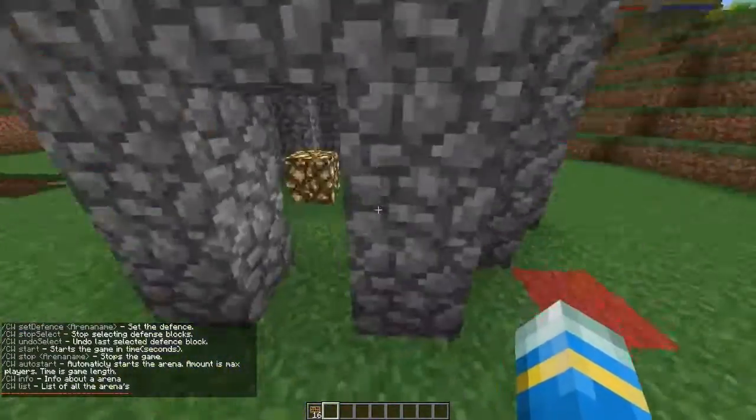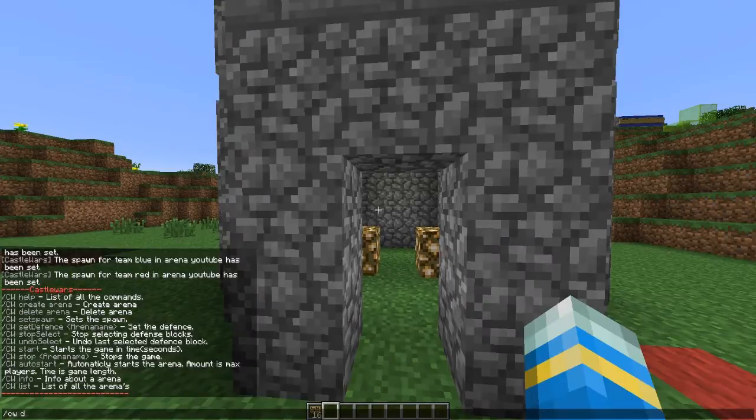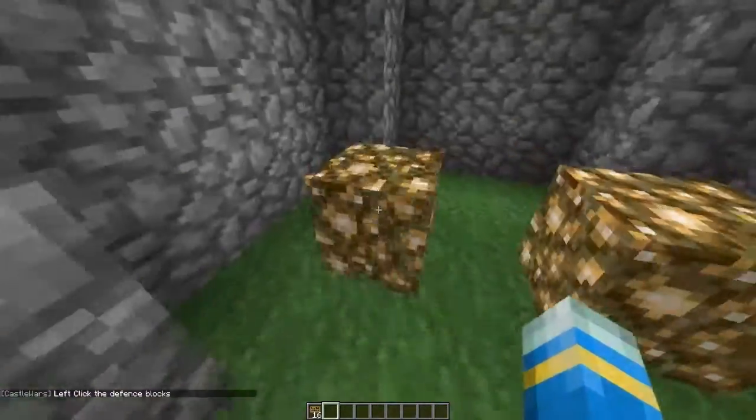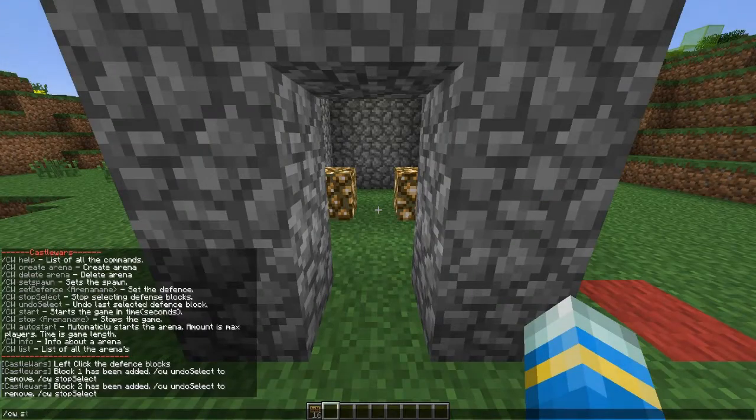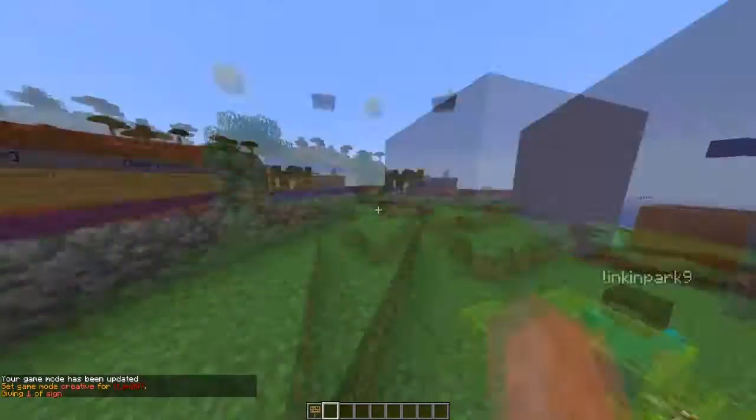We need to set the defense blocks. So we do `CW set defense` followed by the arena name, YouTube, then left-click on the defense box. I've got two here, so we'll use `CW stop select` to finalize the selection.